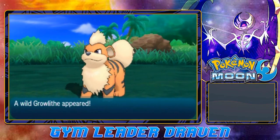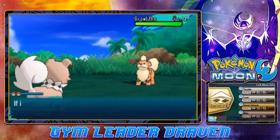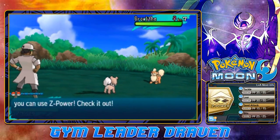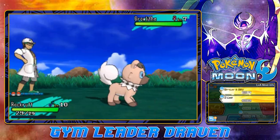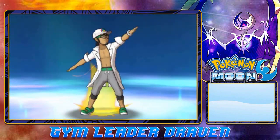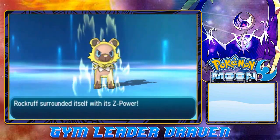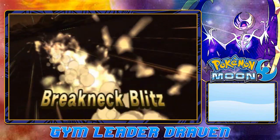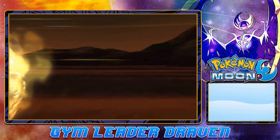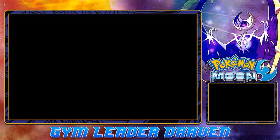More tutorial videos — gotta love them. Kukui is taking on a Growlithe with his Rockruff, holding a Normalium Z. You now get the option to press a button and just overkill someone. There are two moves — Brick Break and Breakneck Blitz. He does the pose, goes Super Saiyan himself, the Pokémon goes Super Saiyan too, unleashes the full force of the Z-Crystal — Breakneck Blitz — and look at that! Poor Growlithe — just an experiment.